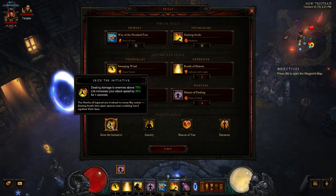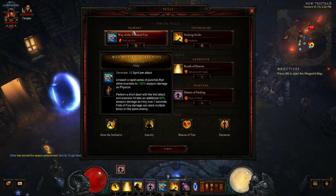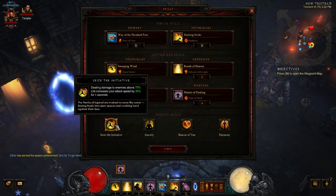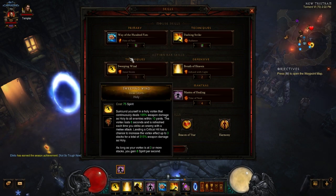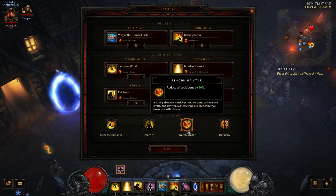For passives: Seize the Initiative — dealing damage to enemies above 75% life increases your attack speed by 30% for four seconds. That's incredible. When you engage a new mob you're immediately attacking like crazy, building spirit with Way of the Hundred Fists and dropping it, over and over. Alacrity increases the attack speed of spirit generators by 15%, making Way of the Hundred Fists even faster and generating even more spirit.